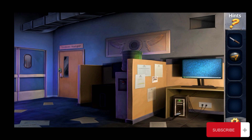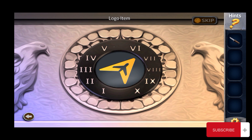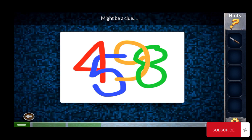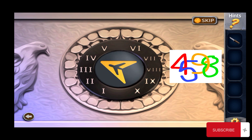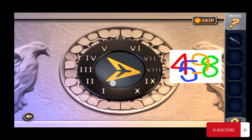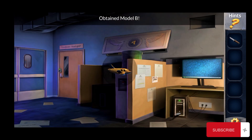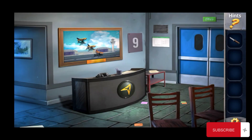Come here and put the logo item here. For this you must note the password — it's 4598. Enter 4598, and yes, you get model B. Pick it up, go back, use it here, and you will get a key.